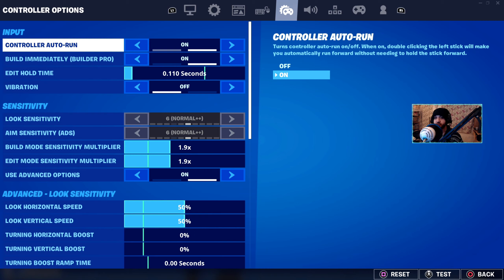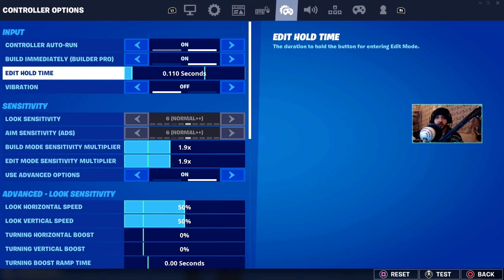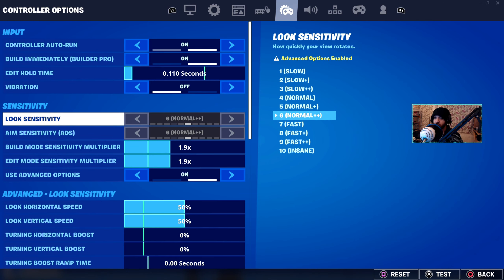I use controller auto-run so that I don't walk — I just run. No point walking in this game. Build immediately of course. Edit hold time is 0.110. Vibrations off — don't need vibration, it kind of takes you off your shot.